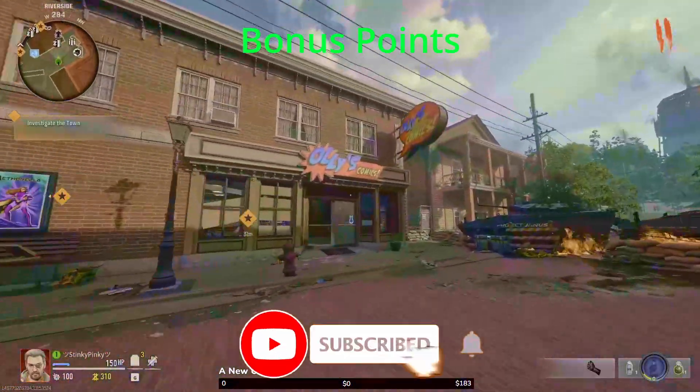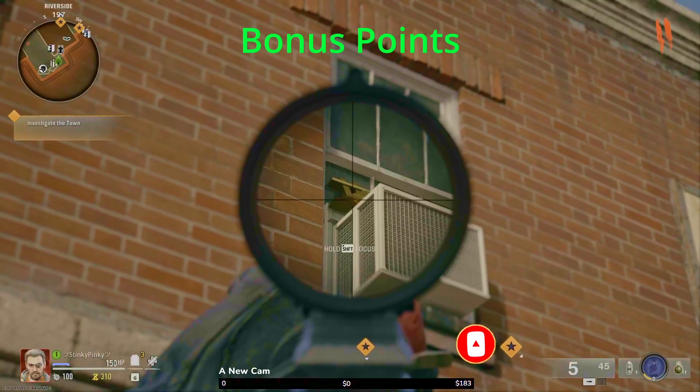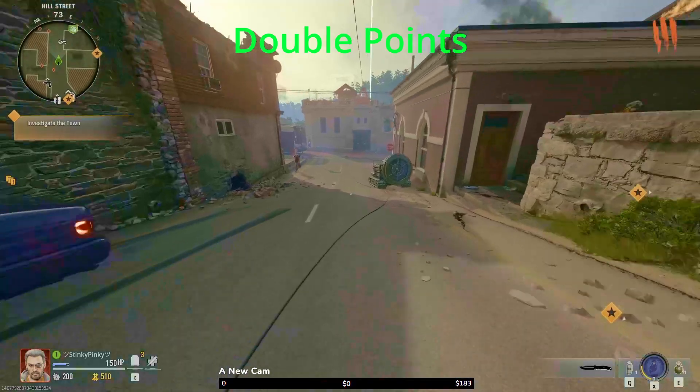This next power-up is going to be over here at Ollie's Comics. It's going to be right here on the back side above the air conditioner. It's going to give you money — as you can see, it gives you 500 bonus points.